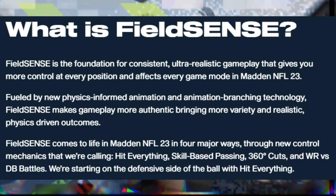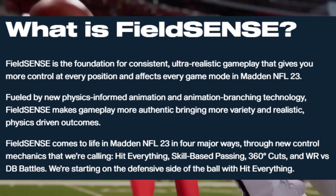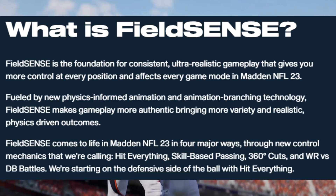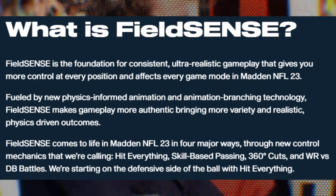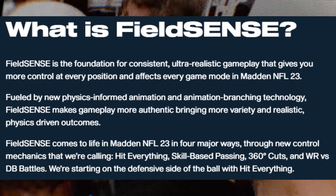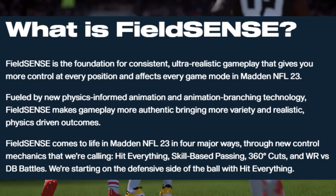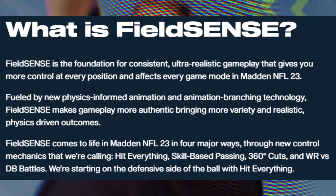Fueled by new physics-informed animation and animation branching technology, FieldSense makes gameplay more authentic by bringing more variety and realistic physics-driven outcomes. FieldSense comes to life in Madden 23 in four major ways through new control mechanics: Hit Everything, Skill-Based Passing, 360 Cuts, and Wide Receiver vs. DB Battles. We're starting on the defensive side of things with Hit Everything.